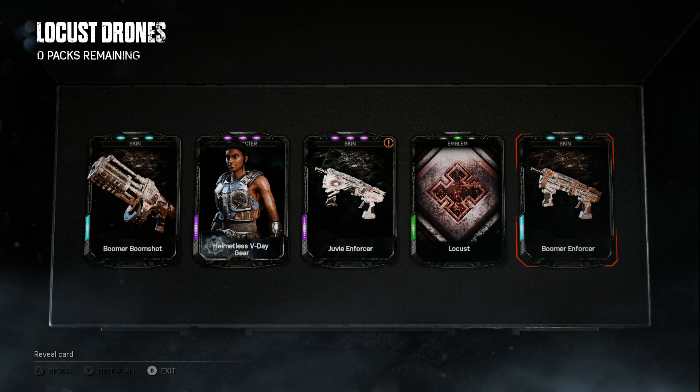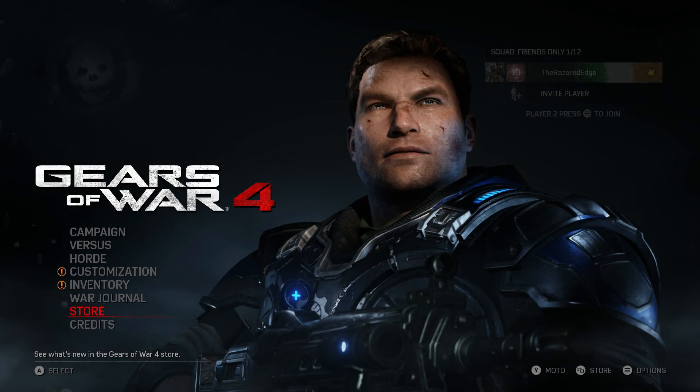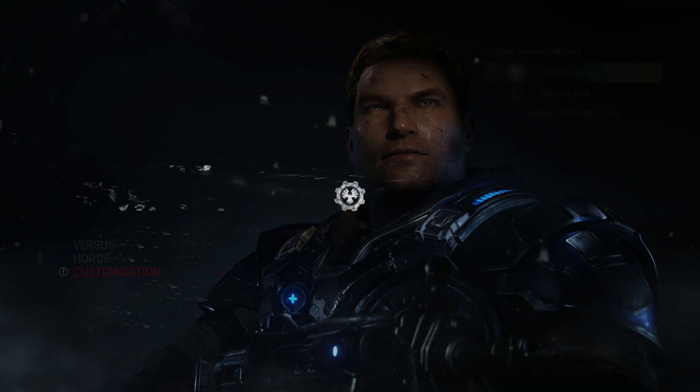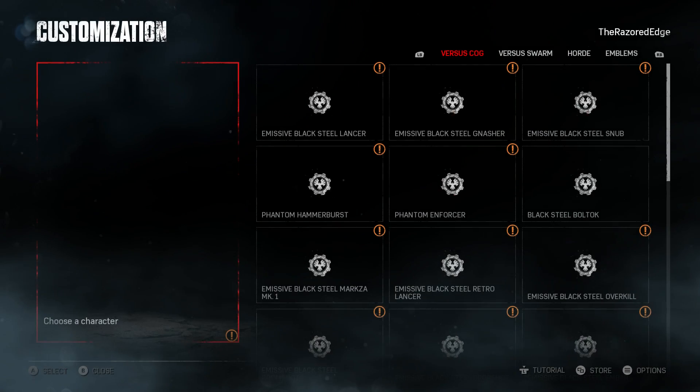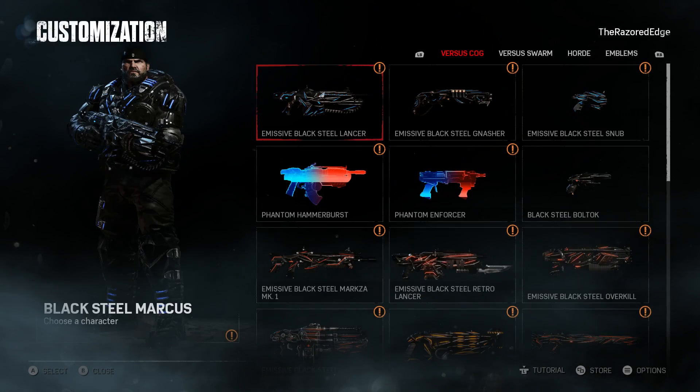Gears of War gods, if you have any mercy on me - my pack luck has been terrible. Rare, epic, epic, common... no! We got the Juvie Enforcer but we did not manage to land the Locust Drone. What the hell! I can't believe we got three Grenadiers out of all of that.